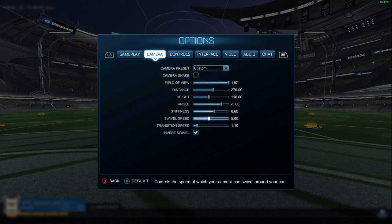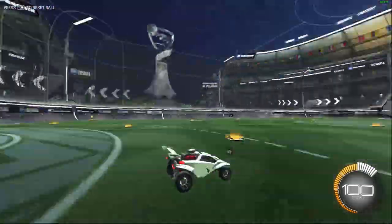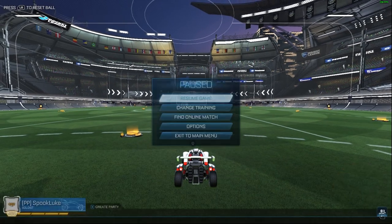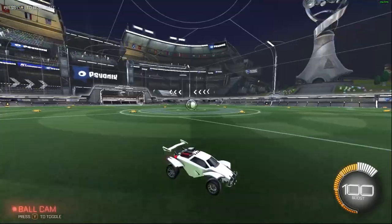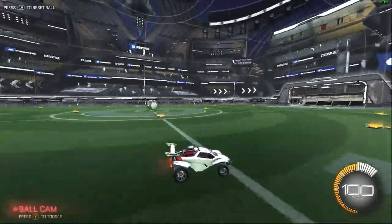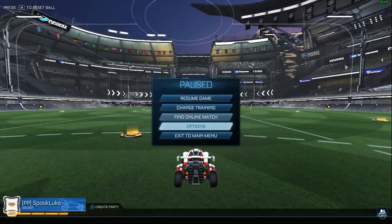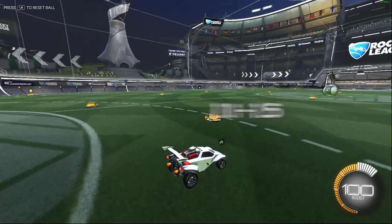For the last two settings, we have swivel speed and transition speed, which both affect your camera's movement. Increasing your swivel speed makes the rate at which you look around faster, and increasing your transition speed makes the rate at which you switch between ball cam and normal cam faster. My recommendation is to increase them as high as you can while still feeling in control, because increasing these settings enables you to gather information faster, which translates to quicker decisions in game. There's definitely a point where you're moving the camera too quick and everything is a blur, so try to increase your swivel speed within the three to seven range, and transition speed in the 1.1 to 1.5 range.